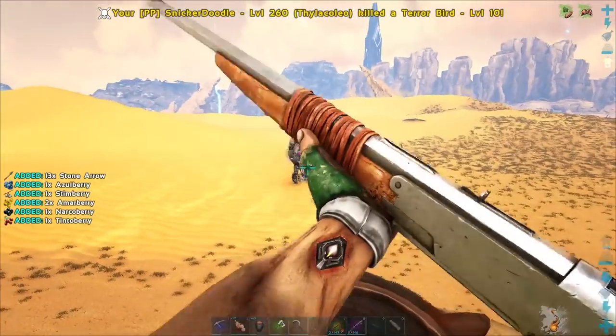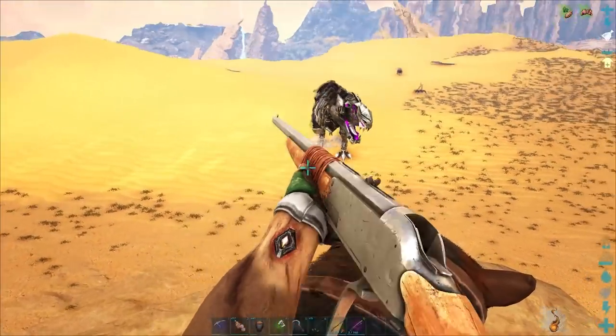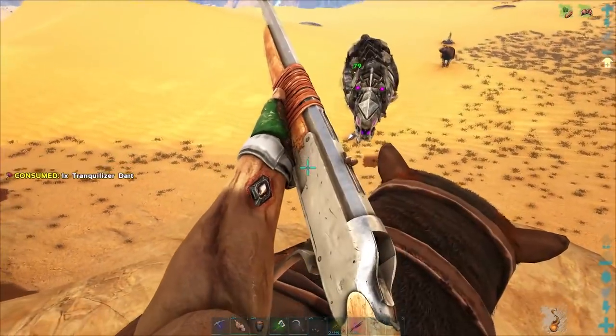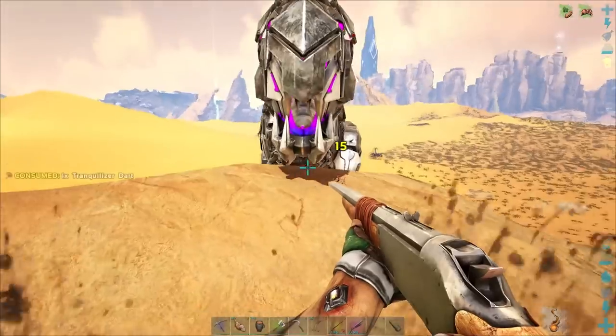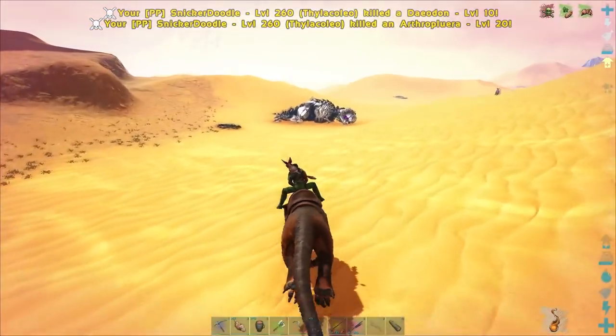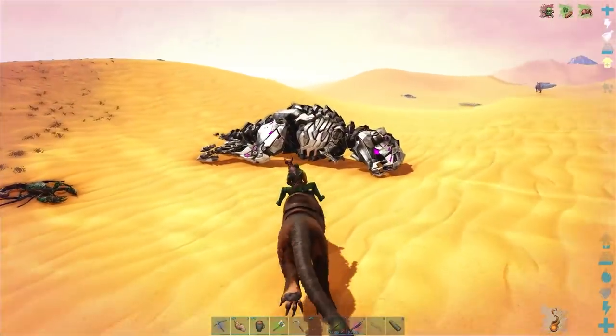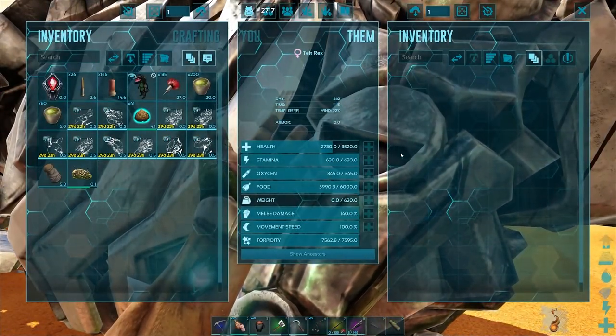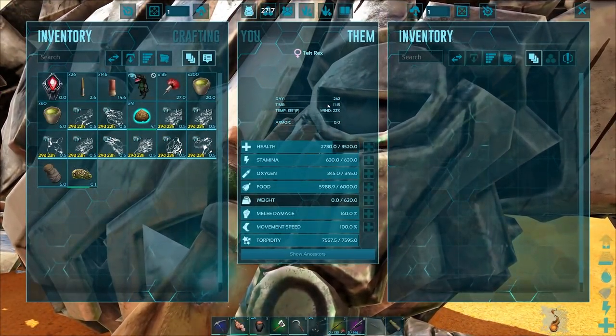When you're knocking these guys out, I would recommend a long neck with Tranq Darts. Don't mess around with anything else — just get them unconscious as quick as possible. When you want to tame these guys, you can use Exceptional Kibble, Raw Meat, Raw Mutton, or Raw Prime Meat. I would recommend Kibble though, especially if you're going for a boss army.